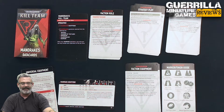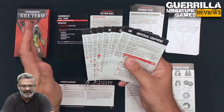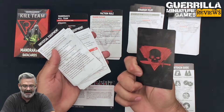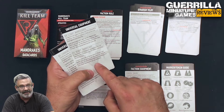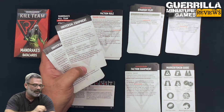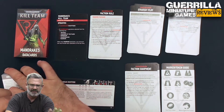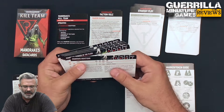Heavy terrain is a big key here. I'm not going to review all the universal equipment cards since I did that in the Hivestorm Dossier review, but this does make certain pieces of equipment notable — specifically heavy barricades. If you take a heavy barricade it counts as Shadow and allows you to place a piece of heavy terrain on the game table. It might be worth giving up an equipment point just to put another piece of heavy terrain out so you can grab Within Shadow more easily.